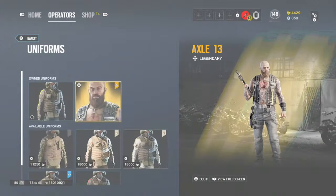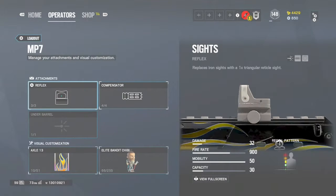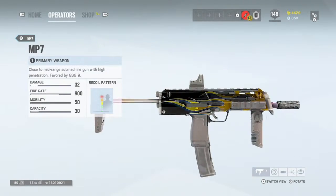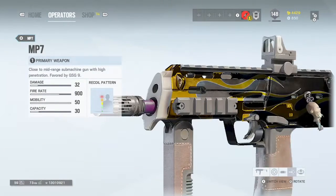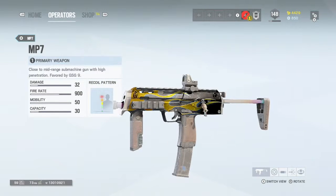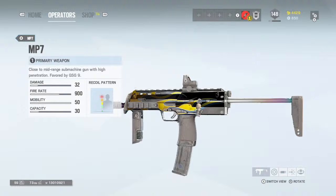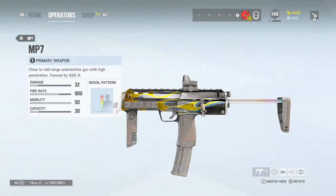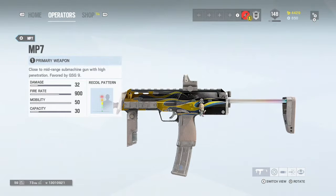I'm going to show you what the weapon skin and the charm look like on his guns. Here it is on the MP7. It's a nice skin, I like it. It's reflective and metallic — as you can see when I turn it, some parts of the gun catch light and other parts just glare. And you can see the chibi right there, just hanging.